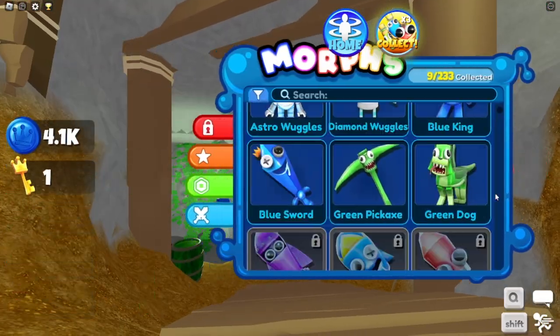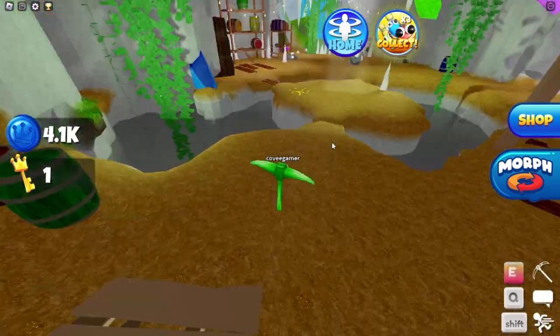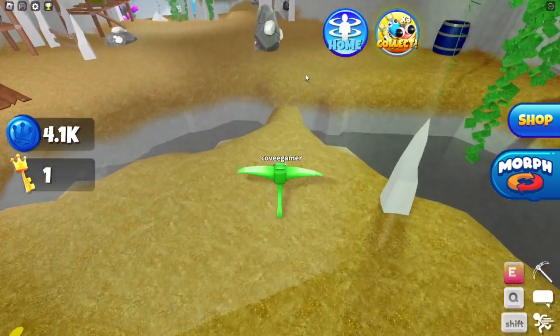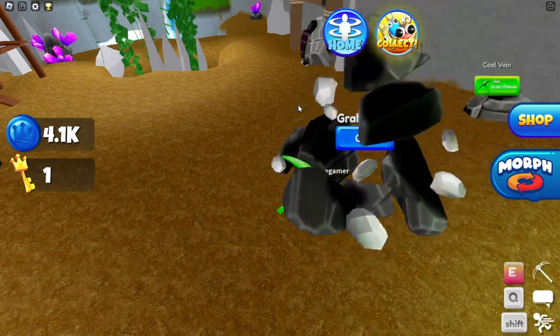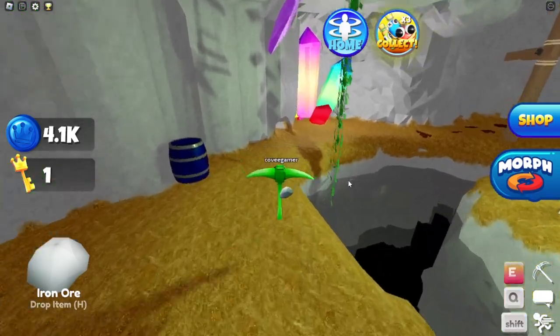Alright, so I'm going to become the green pickaxe morph, because this is the morph that you can actually mine stuff with, which is pretty cool. And over there I see iron ore. So I'm going to mine it right here. And we got iron ore! So let's go back to the castle.